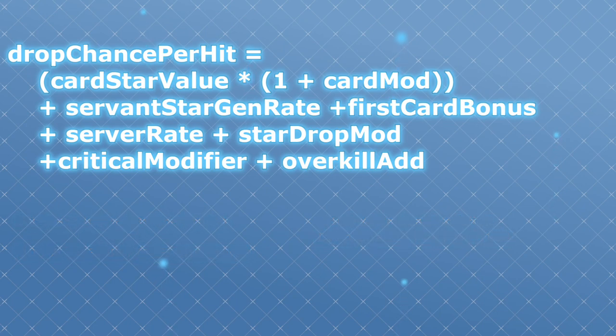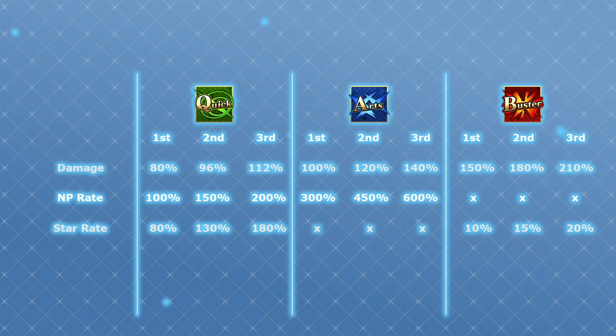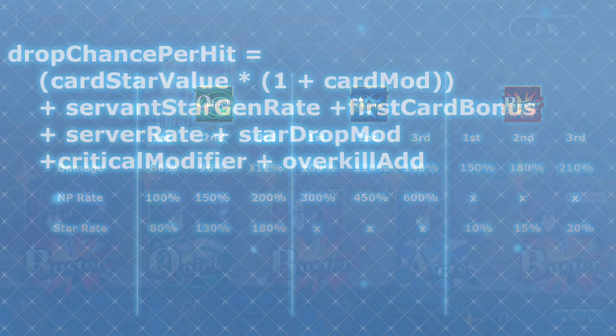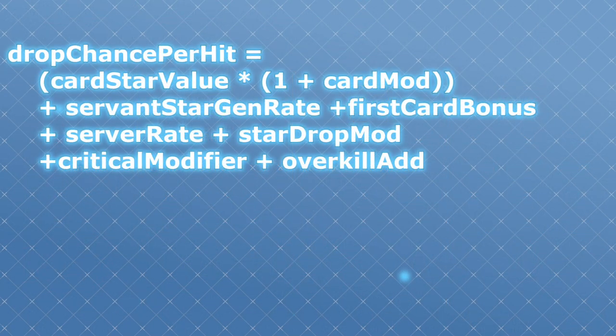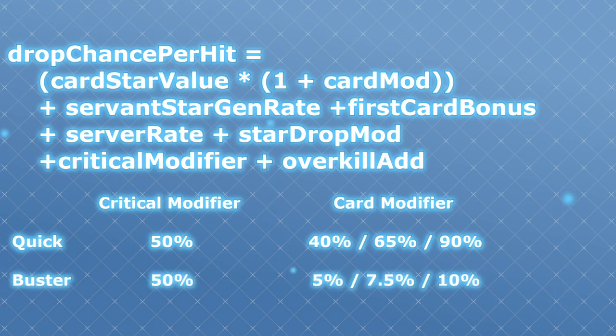The second thing worth pointing out is how card effectiveness buffs work. They aren't added straight like critical star generation rate buffs — they are actually multiplied by the card's star value. For quick cards, this means 80%, 130%, or 180%. A 50% star generation buff will add 50% to the drop rate for any card. But a 50% quick card effectiveness buff will actually add 40%, 65%, or 90% to the drop chance per hit. It's also worth pointing out that a 50% buster card effectiveness buff is only going to add 5%, 7.5%, or 10% to the drop chance, and a 50% arts card effectiveness buff is not going to add anything at all.